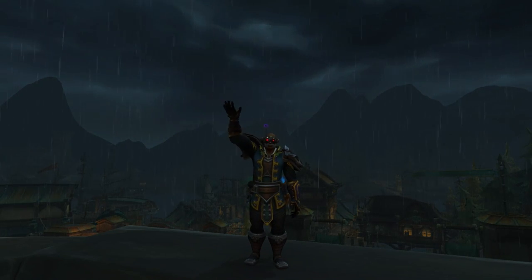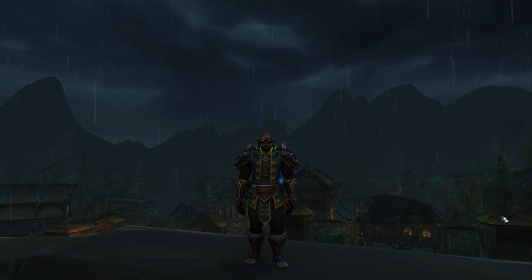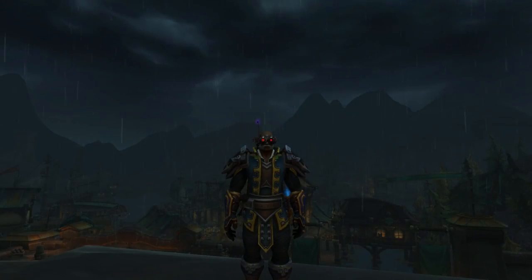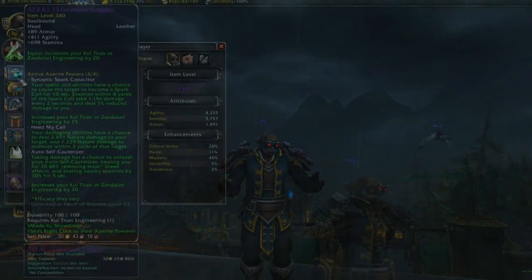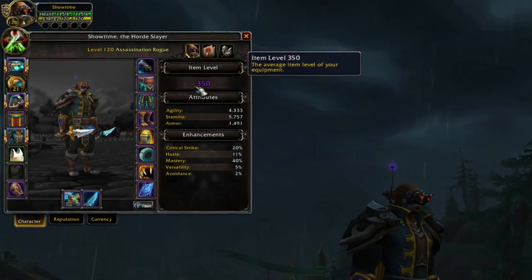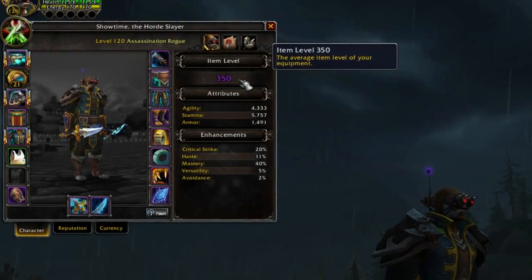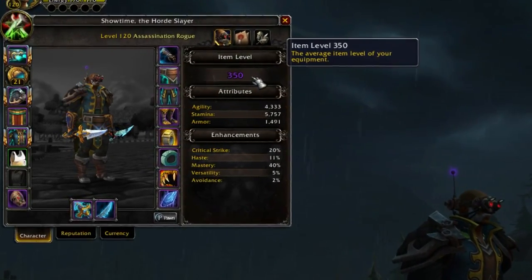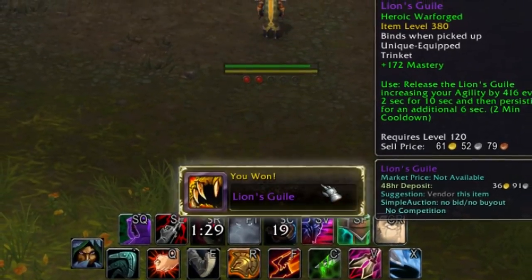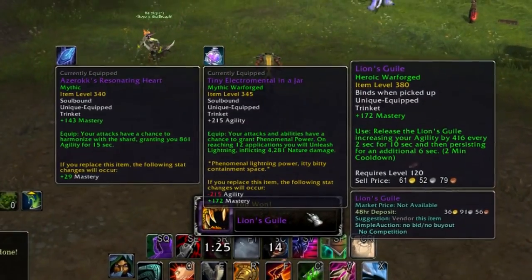Hey guys, what's up, Mad Season here, back with another video for you. So you just hit 120, your character looks like you just walked out of the thrift store, and now you're asking, what's next? In this video, I wanted to answer that question. Its main focus will be gearing up your character for raids and whatnot, but I'll also include some fun side things you can do upon reaching 120. I guess the best way to do this would be to list all of the daily and weekly things you should be doing if your goal is to gear up quickly.